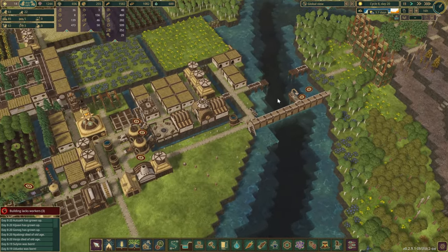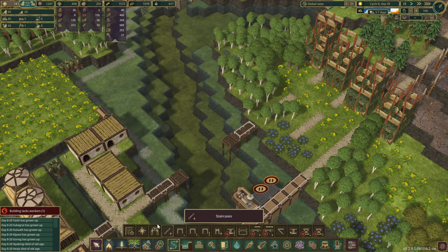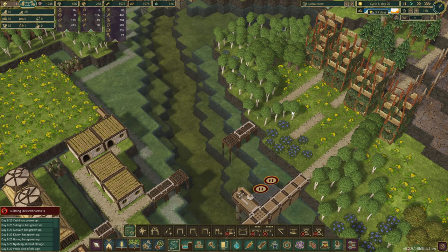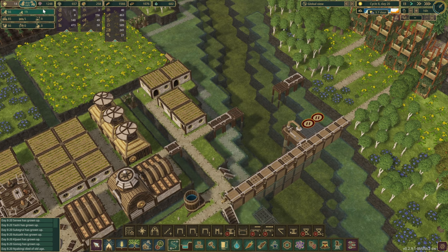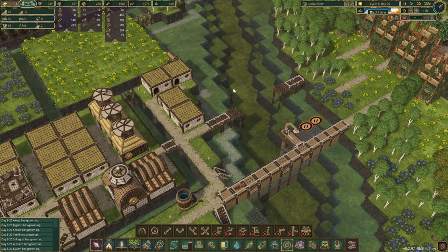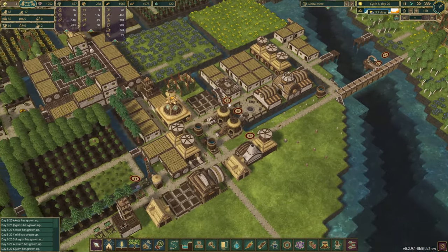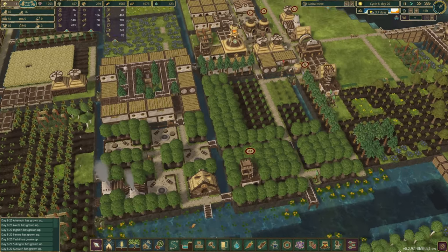Moving on, I'm starting to put in the footprint for creating a nice little bridge over here. I don't want to waste the science points because I do want to get the large windmills unlocked. That is that section and I guess the biggest change is right about here.